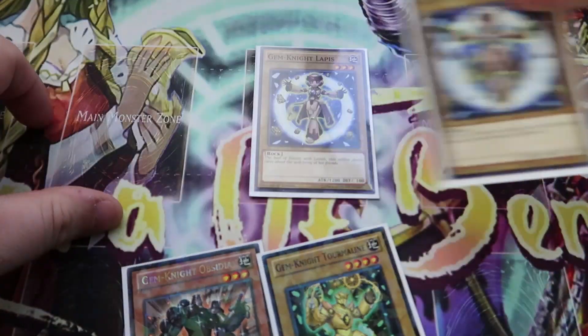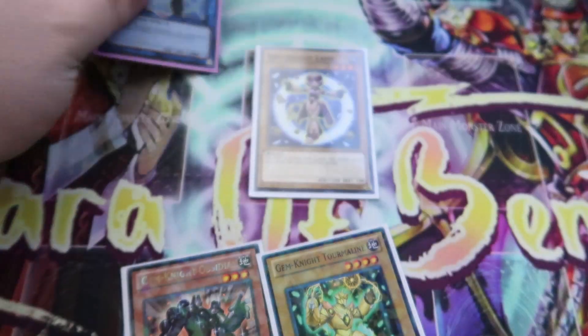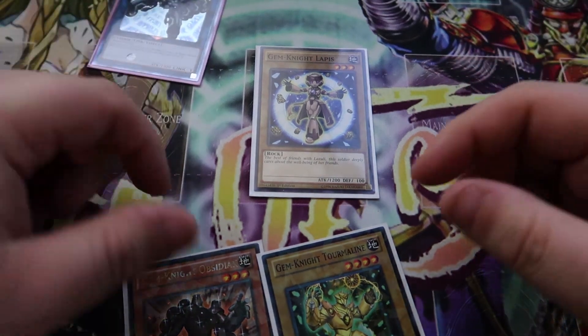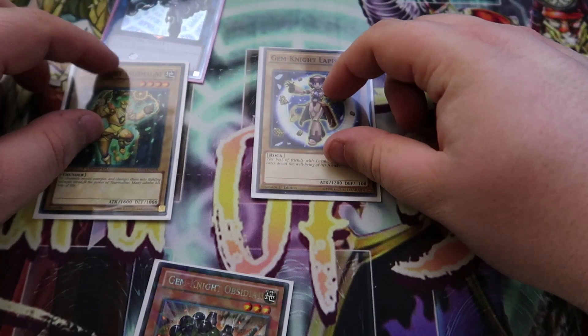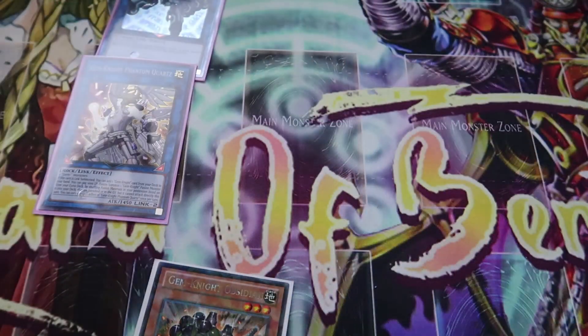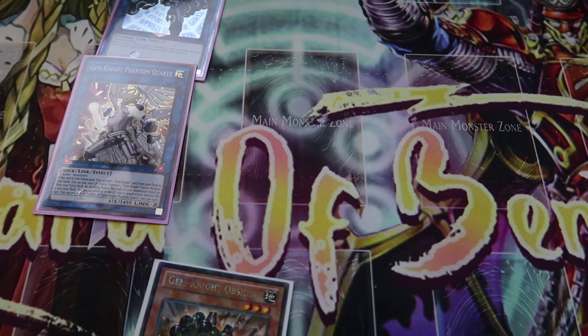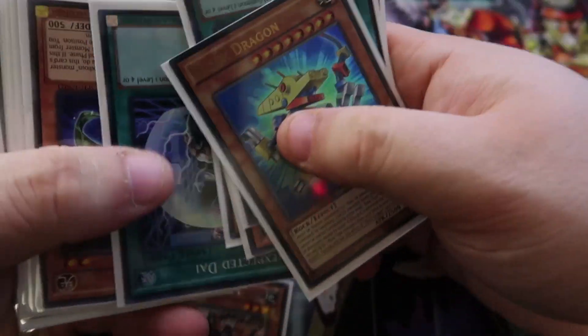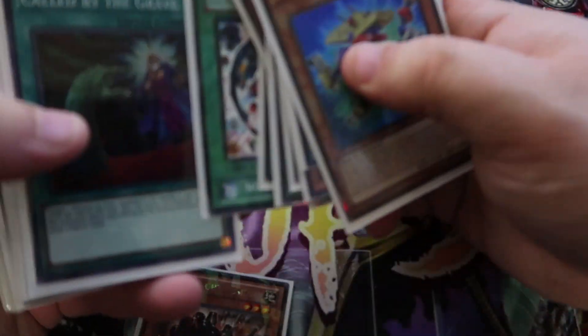From here what you're going to do is you're going to link away one of the Lapis for Link Spider. Put Link Spider up here. Link Spider's effect to special out the normal monster from your hand. Then you're going to link that normal monster into Phantom Quartz. Phantom Quartz will then allow you to search out your Gemini Fusion card.